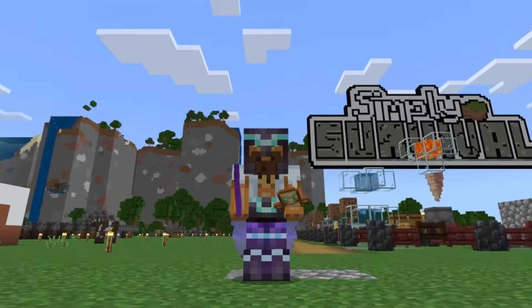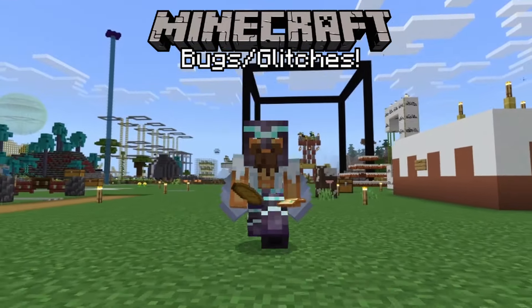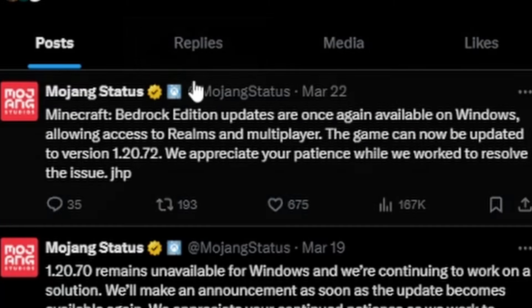Hello, it's me James and welcome back to the channel. In today's video I'm going to be going through another bunch of bugs, glitches and updates in the latest version of the game. To kick things off, we've got an update from Mojang themselves from a couple days ago: Minecraft Bedrock Edition updates are once again available on Windows, allowing access to Realms and multiplayer. The game can now be updated to version 1.20.72.